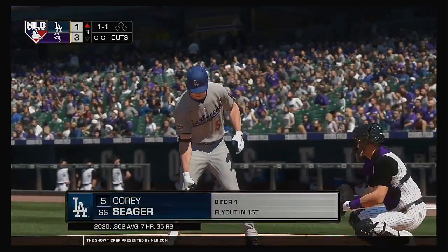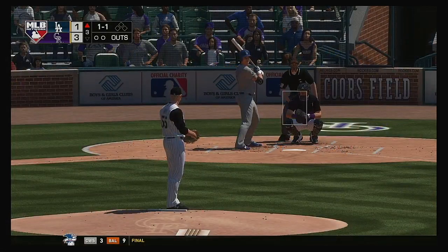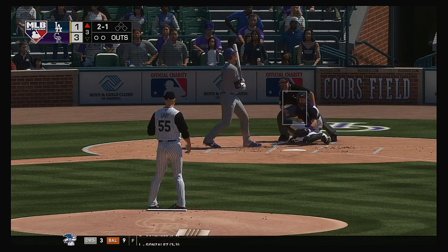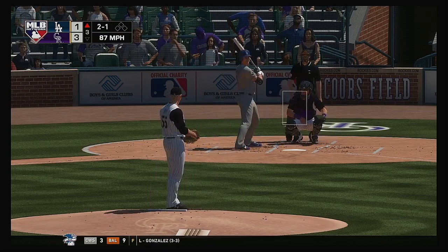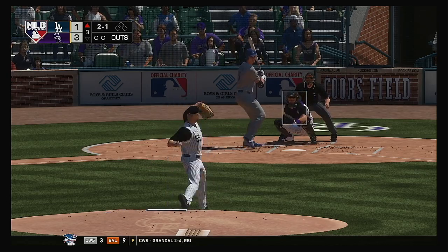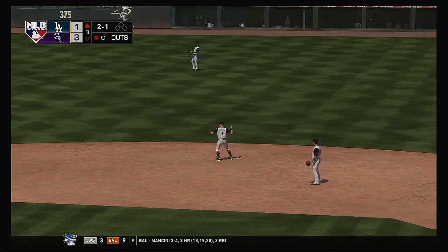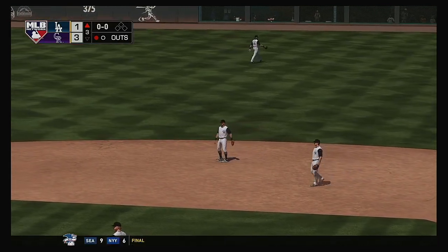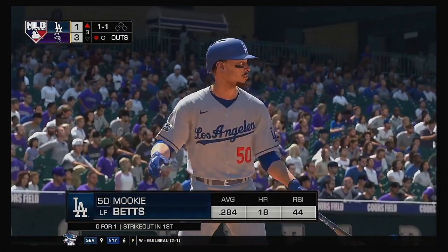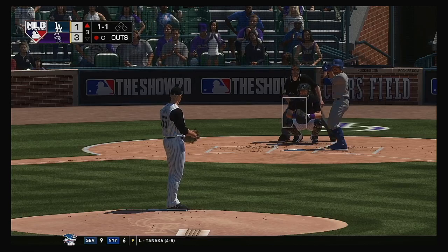Here's Corey Seager, 0-for-1 in the early going. From the windup, the 1-1 pitch. He takes ball two — it's 2-and-1. I don't blame him for not coming over the heart of the plate — he circled this guy on the lineup card. He's been swinging one of the hotter bats in the game. But this will be gloved at second. Next up for Los Angeles, Mookie Betts, 0-for-1 in this one.